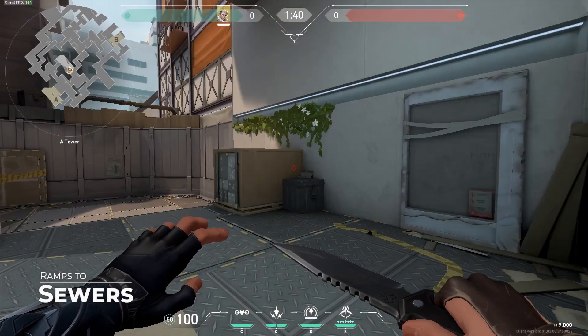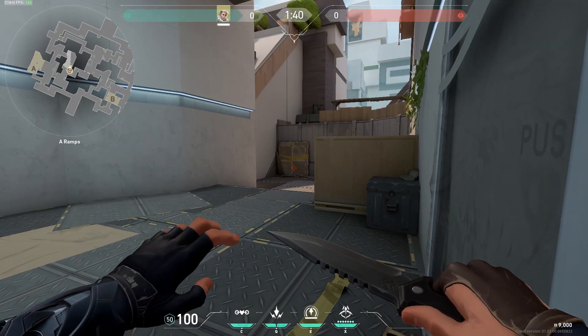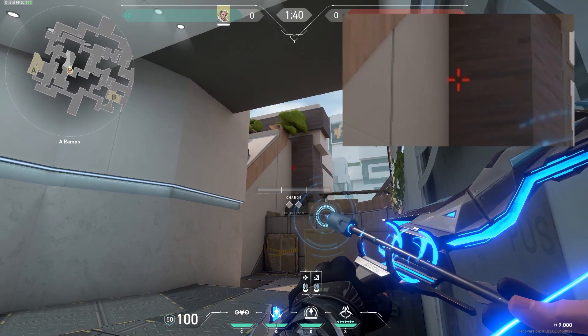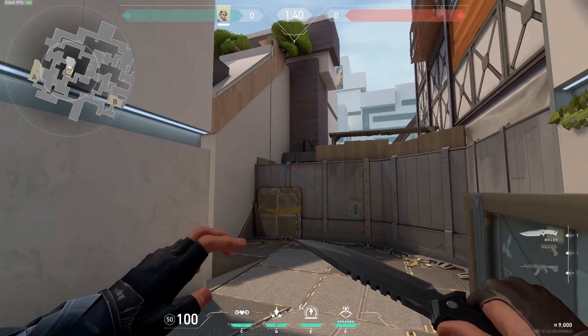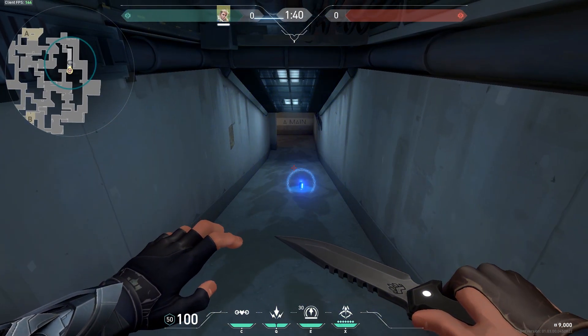On Split you can have a really good arrow that goes from ramps to sewers. Just stand on this corner, use this line as a marker, look between these two lines, line it up with the marker, charge once and tap it. This one will go to sewers and spot anyone rotating — really good if you think they are rotating.